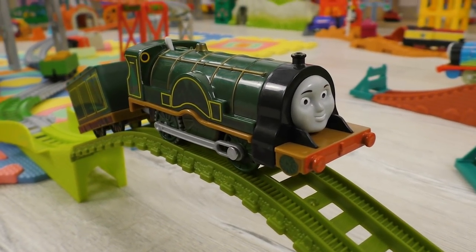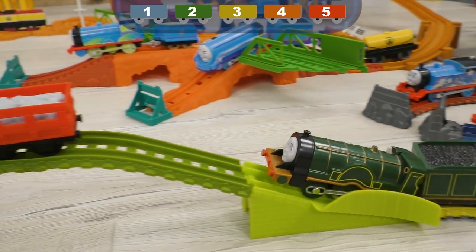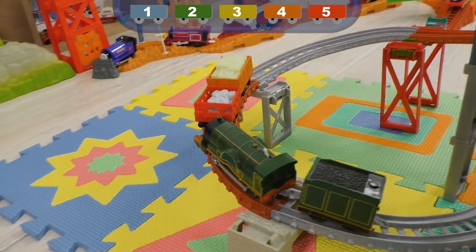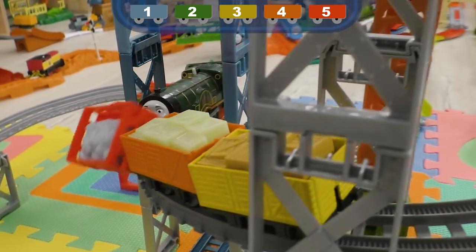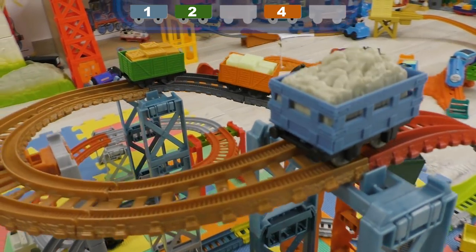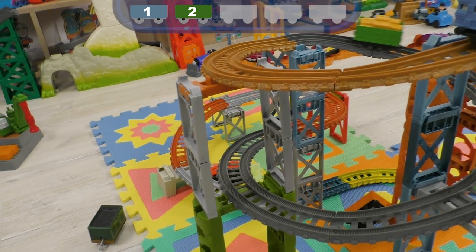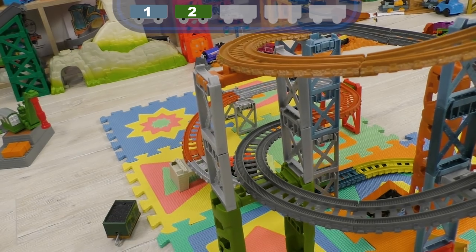The next contender is Emily! Let's wish her good luck! Note how carefully Emily is managing the cars. The red car is lost anyway! The orange one is still on the rails and its value is 4 points! What a pity — the orange car and Emily are flying off the rails!